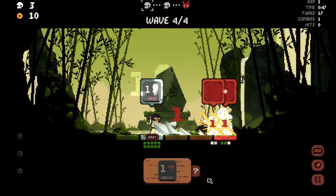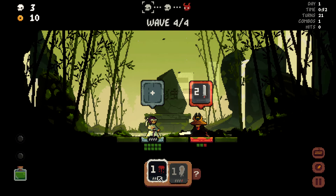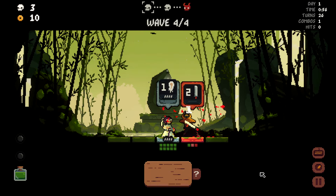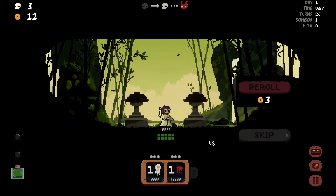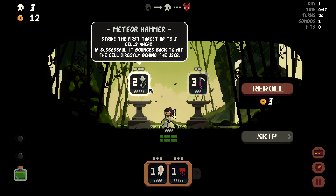This comes with a bit of caution we have to take, because this character has no swap — I can't change positions with anybody. I'm always in kind of one place just doing weird jujitsu. New tile I can add: we have a meteor hammer — strike the first target up to three cells ahead, and if successful, it bounces back to hit the cell directly behind the user. Wow, this is interesting. I don't think I've ever used this before.